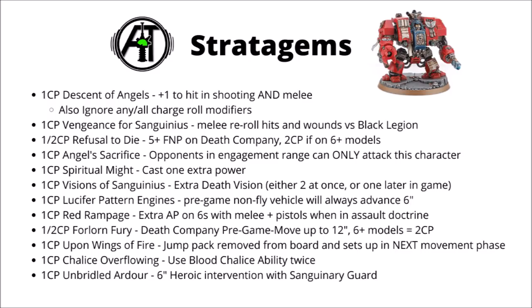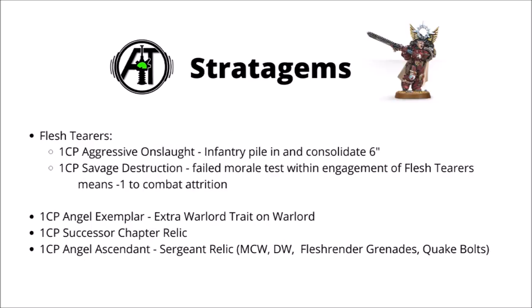It means we can hopefully spend a bit more CP on things like Warlord Traits and Relics for pre-game boosts. Moving on to the Flesh Tearers stratagems: they get Aggressive Onslaught for 1 CP, which makes your infantry pile in and consolidate 6 inches — pretty helpful for tying up enemy units that weren't expecting to be in melee. They also have Savage Destruction, where if an enemy fails a morale test within engagement range of Flesh Tearers, they get minus one to their combat attrition.